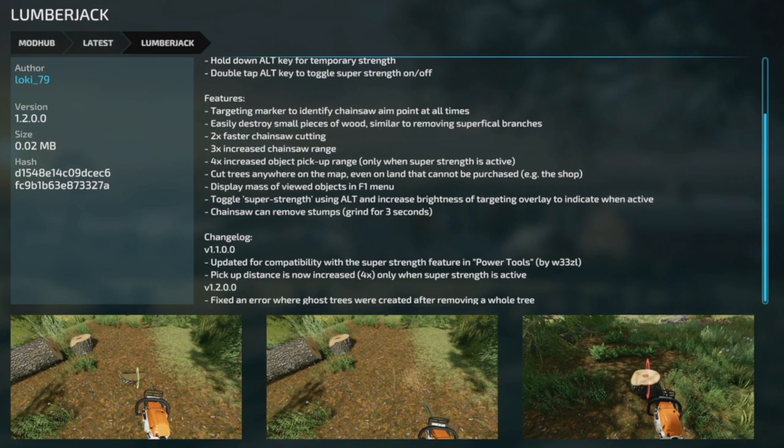Your only other mod today is an update to the Lumberjack mod - version 1.2 fixed an error where ghost trees were created after removing a whole tree. Well guys, that's going to be it for today's new mod video. Hope you enjoyed it - if you did, drop a like, get subscribed, join the family, make sure your notification bells are on so you never miss daily Farming Simulator videos on the channel. Hope you have a great day, we'll see you later!